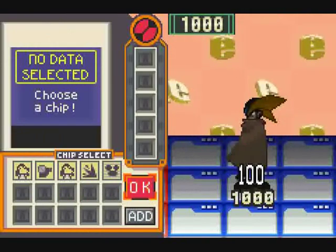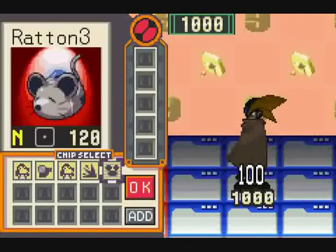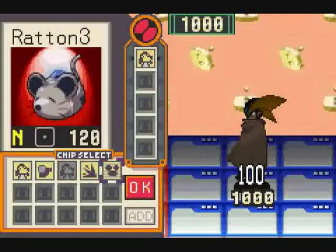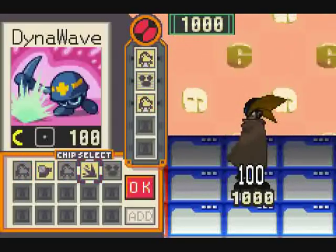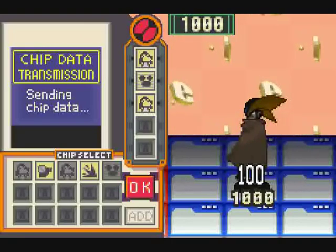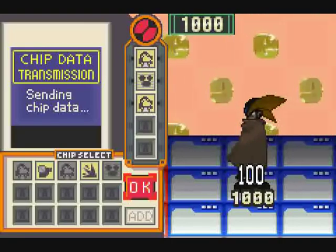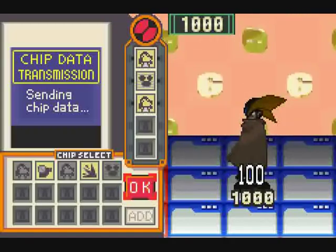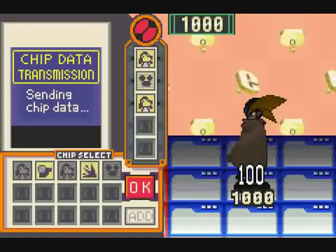There he is - finally. Say hello to Base. Base is in control of life aura - that's what that hundred is over his hit points. He was the one that the battle list was talking about who actually stole the life aura data from the Life Virus.